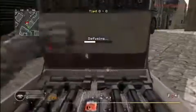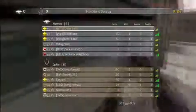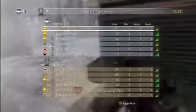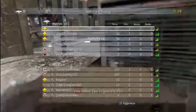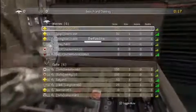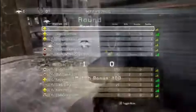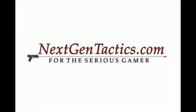There's one guy left so I use the smoke. I try to avoid grenades coming in, so I get out of there. He comes in through the smoke not knowing where I am — killed. Then I defuse to win the game. Thanks for watching, hope you enjoyed it. For more strategies and tactics on Call of Duty: Modern Warfare and World at War, visit nextgentactics.com.